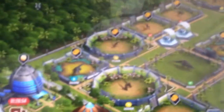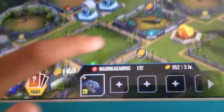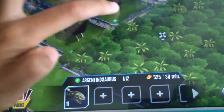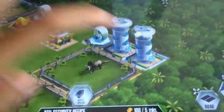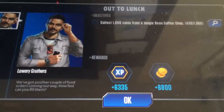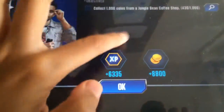Hello guys and welcome to another video of Jurassic World. Today we're only on Jurassic World, so we are going to collect all our CDs here. I have a special mission — it's just there from Lori. The task is to collect 1,000 coins in the jungle bean coffee shop, but I only got 430 coins.